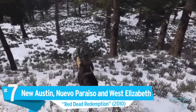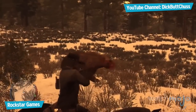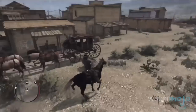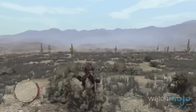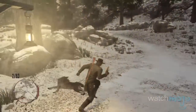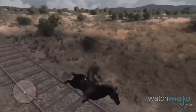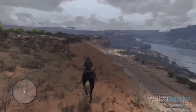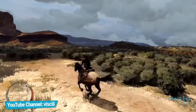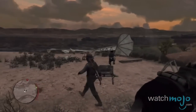Number 7: New Austin, Nuevo Paraiso, and West Elizabeth — Red Dead Redemption. This title managed to capture the essence of the Wild West, and its intricately crafted backdrop is essential in the enduring popularity of the game. Although West Elizabeth had the greatest variety in the landscape, boasting mountain ranges and towering forests, the way Rockstar managed to make barren expanses consistently breathtaking is the map's greatest success. Nuevo Paraiso is the fictional territory of northern Mexico, and it particularly struck a chord with players who marveled at how the scenery utterly resonated with the soundtrack and overall tone of the game.